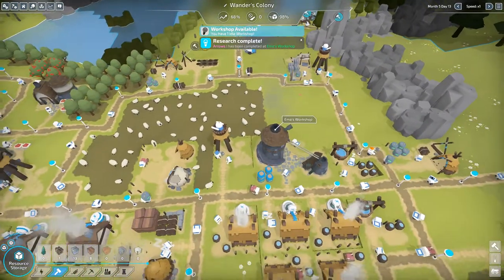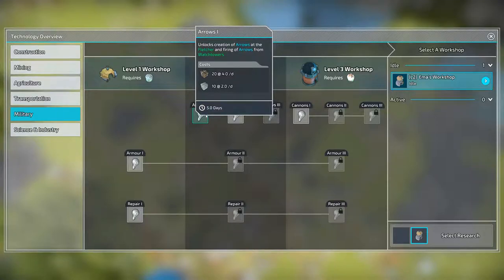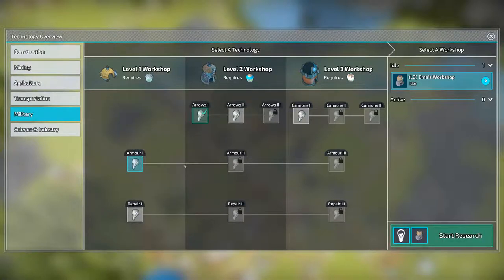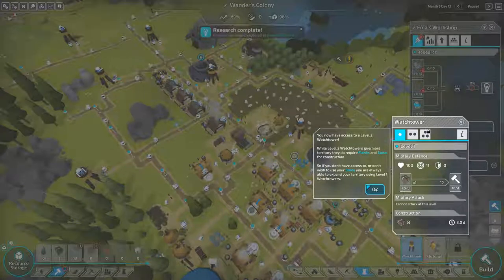Arrows one completed! Let's select research — arrows one unlocks creation of arrows at the fletcher and firing of arrows from watchtowers. What's the fletcher? It increases damage dealt by your arrows. For now maybe I'll get better armor. Where is the fletcher building? A notification says: you now have access to level two watchtowers. Level two watchtowers give more territory but require planks and stone. If you don't have stone you can always expand using level one watchtowers.